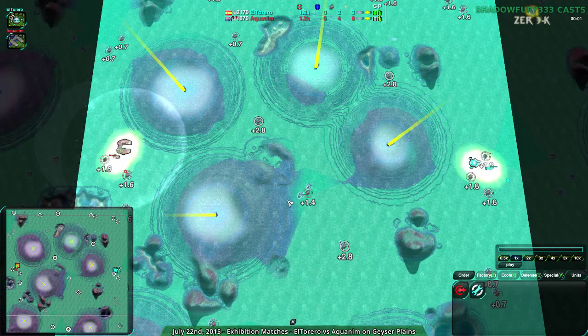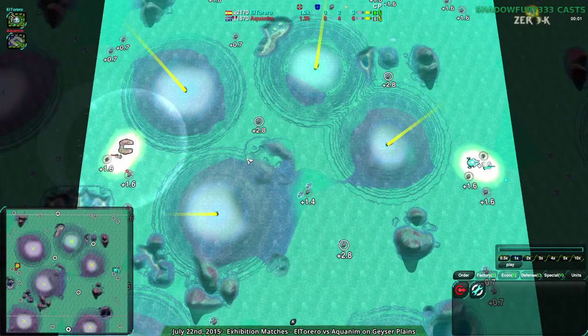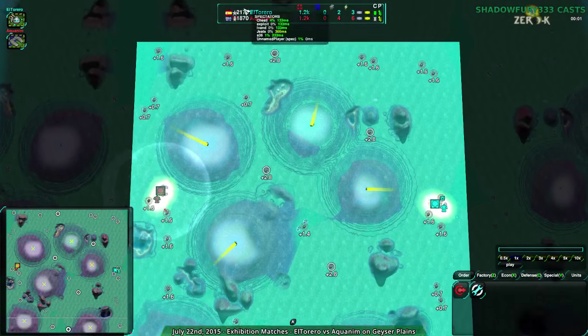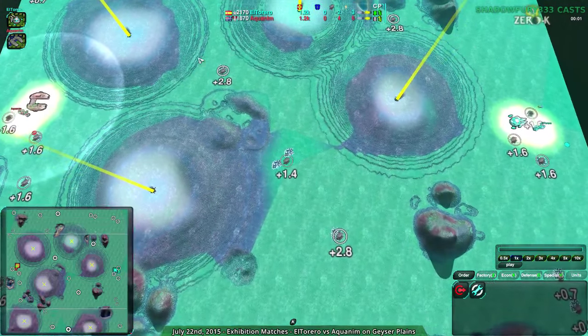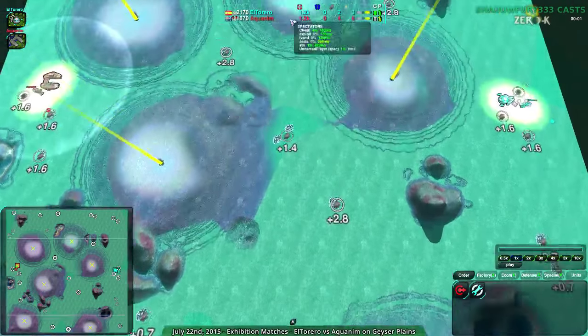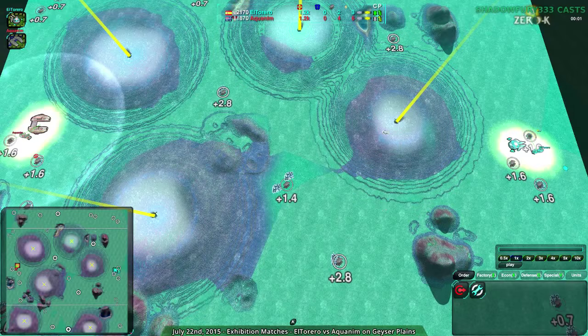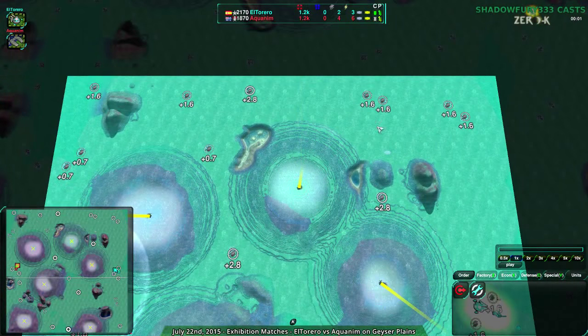El Torero on Geyser Plains. And who doesn't love Geyser Plains? Me, that's who. But we're going to play it anyway. Actually it's not that bad, it's just kind of small. It does tend to degenerate a little bit into center fights. The south 4+4 is really important. The center 2+2.8s are really important. The north is less important than it looks, or at least is undervalued.